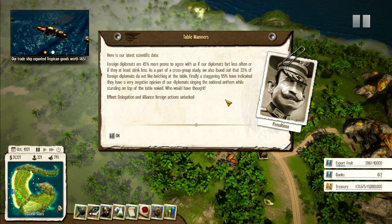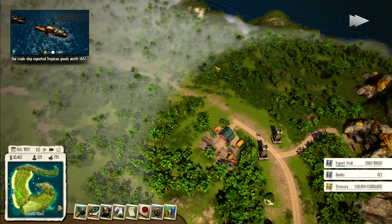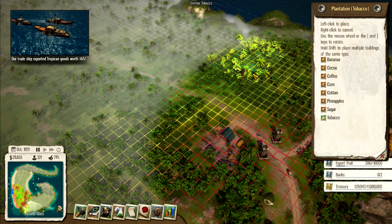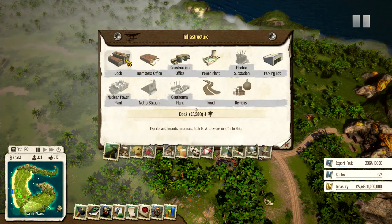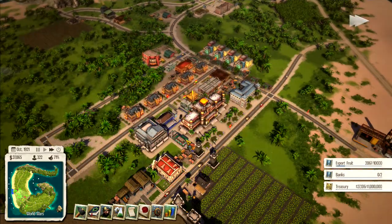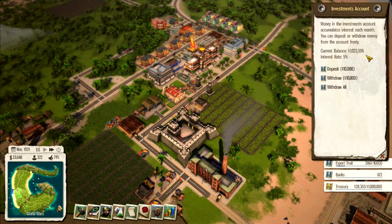We've unlocked delegation and alliance foreign actions. Maybe we should put in a tobacco plantation over there — we've got some decent land, not perfect but pretty good. Let's add a road in to connect it up. And then — whoa — there's our million dollars!